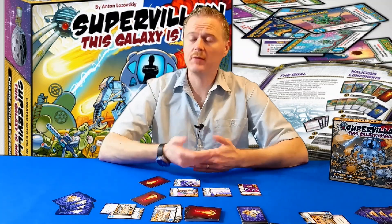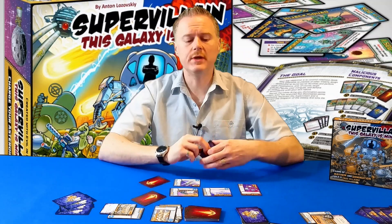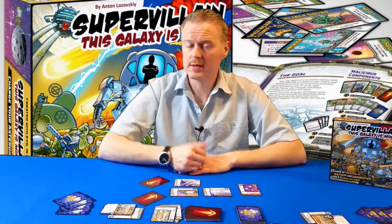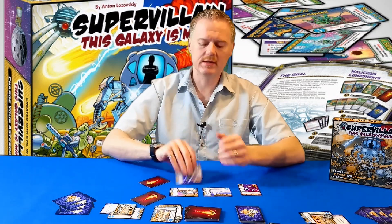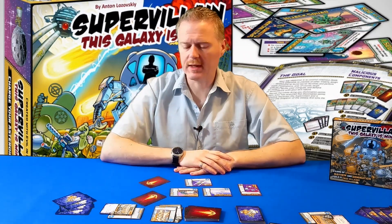That's the end of the day phase. Finally, we move on to the evening phase, and it's very simple: if you have more than seven minion cards in your hand, you must discard down to seven cards. Your turn is over. We now move on to the next player who does the exact same thing — continuing round robin through morning phase, day phase, and evening phase — until one player has managed to get a total of five victory points worth of secret bases in play. As soon as that happens, we have a winner.